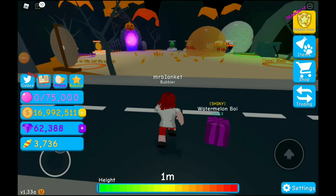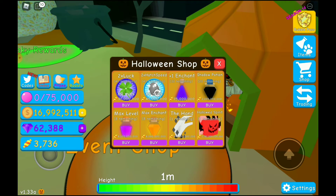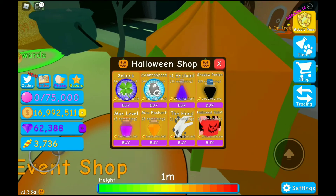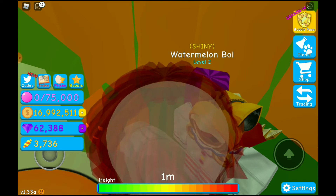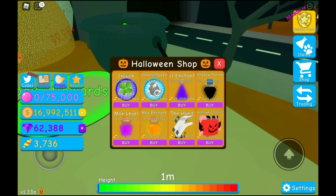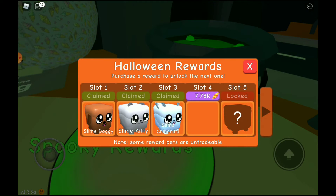Right now we're going to go to the event shop and check what's in there. It says there's remaining stuff, so I'll maybe buy that next time. Spooky awards — we could get a slot for now, so we're gonna get this.